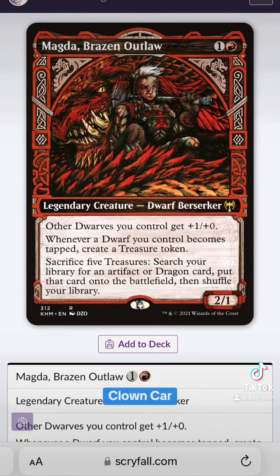Clown Car really shines in a Magda deck, because you can use all of your dwarves to crew the Clown Car and get a radical crap load of treasure tokens. And who doesn't like a radical crap load of treasure tokens shooting out of a Clown Car?